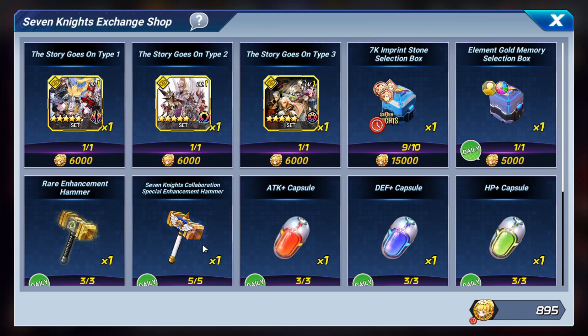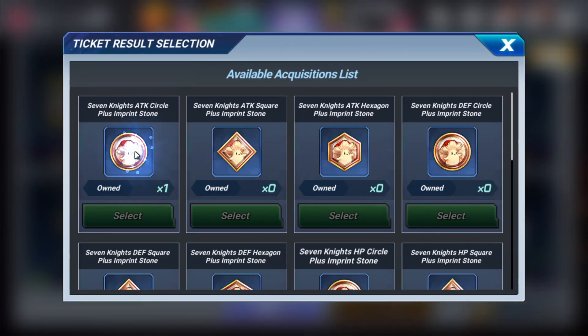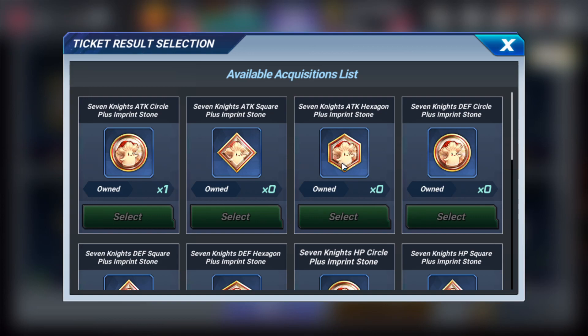These Seven Knights hammers give you an increased rate to level up your imprint stones. I've already purchased one — looking at the first stone here, it's increased attack by 3%, decreased enemy defenses by 8%, and increases Seven Knights fighters by 10%. I've already leveled one of these to level 10: the attack goes up to 10%, the defense debuff goes up to 20%, and the fighter buff stays at 10%. That is 20% extra attack — more than any gold imprint stone we get.